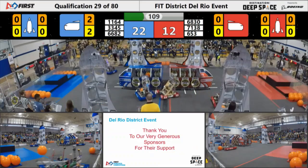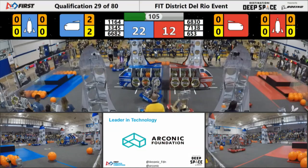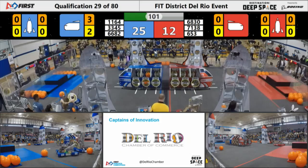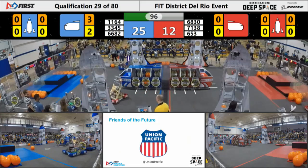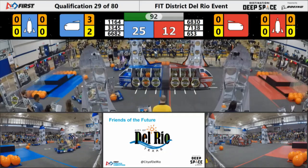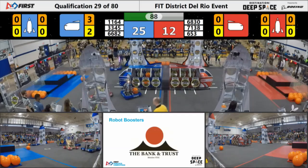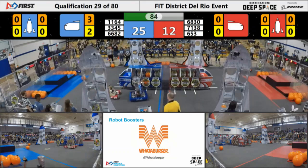22 to 12 is now the score in favor of the blue alliance. Blue alliance has two hatch panels already on its cargo ship — they can score in the cargo ship more than the standard six pieces. It's now 25-12 still in favor of the blue alliance, coming up on a minute and a half left in this match. 6830 running as much interference as it possibly can. Meanwhile, we've got 6682 placing a hatch panel over there on the rocket.